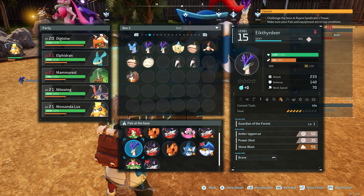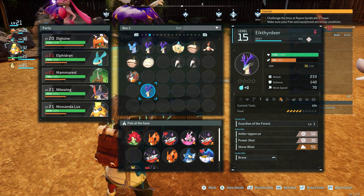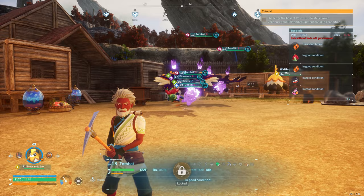Another simple option is to just put the pal in the pal box and their sanity will slowly start to go up. If we check back later it'll eventually go back up to 100 and then it'll be ready to work again, so you can replace it with something else in the meantime.